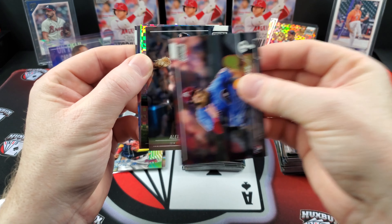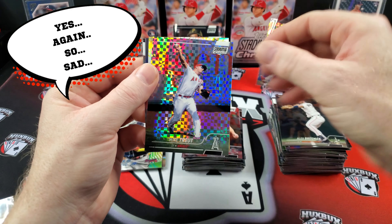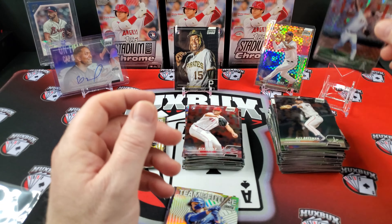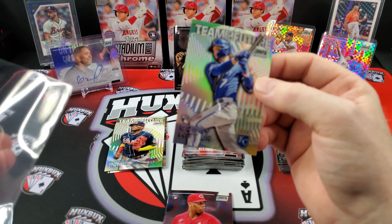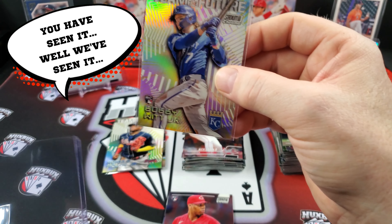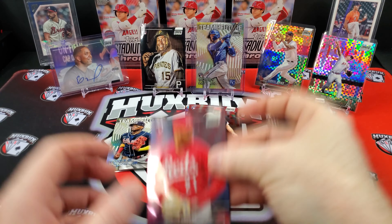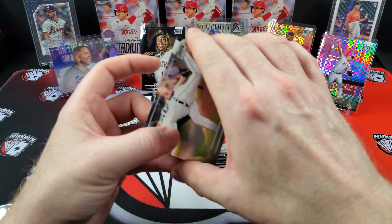Brandon Marsh. Alex Bregman again — our X-fractor is Mike Trout, but we'll take a Trout. And behind that we might have a big one — a Team of the Future insert of Bobby Witt Jr.! I'd imagine that's a solid pull; I haven't seen that insert yet so that tells me something. Hunter Greene — who got lit up in his debut — and a Scobell. So there you have it: Stadium Club Chrome retail.